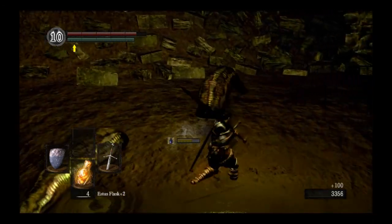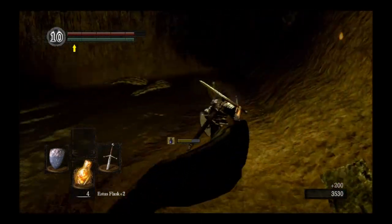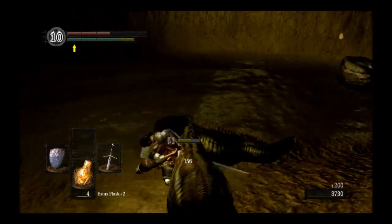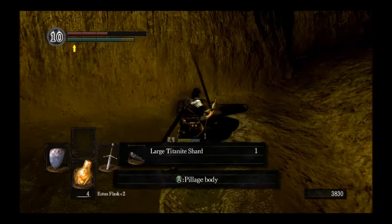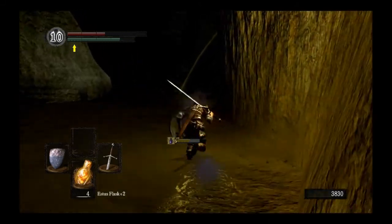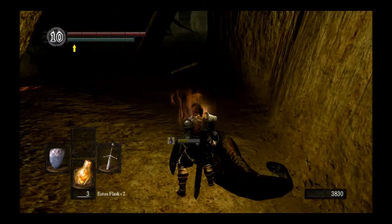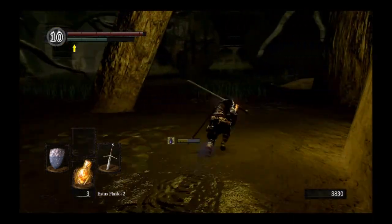Probably about two runs it'll take you to actually do this. In order for me to get to a plus ten, it took me five runs without the amount of humanity that I actually have on me at this point in time. I don't have the ring and I didn't ever get the ring. And so you see where I just grabbed that right there — if you actually do it properly, you can homeward bone from that point or just run straight back. That's if you started with the leeches underneath the base of the trunk of this Great Hollow right over here on this other side.